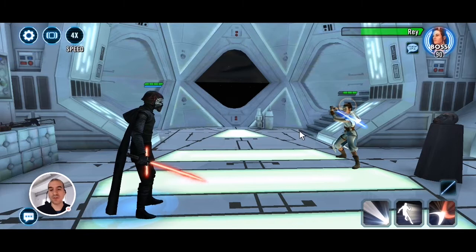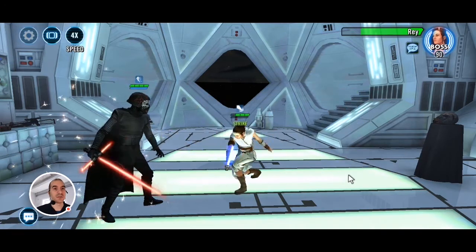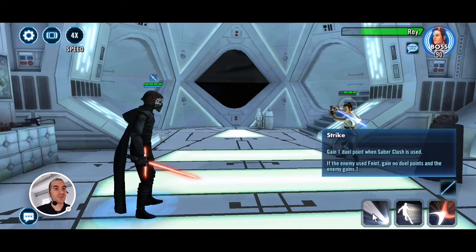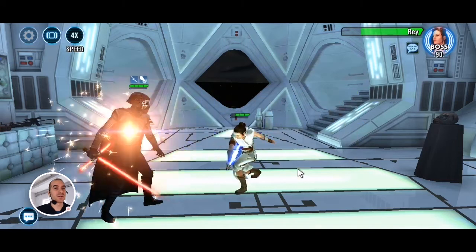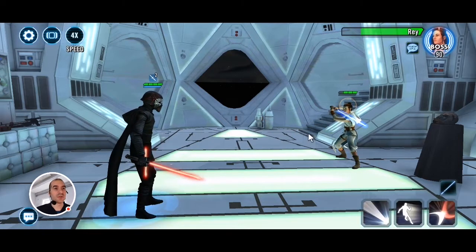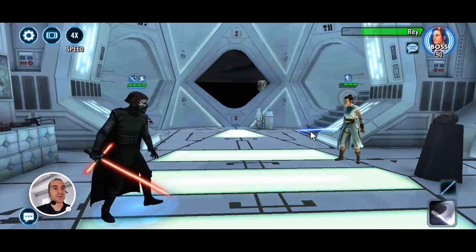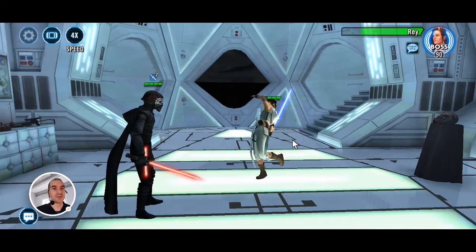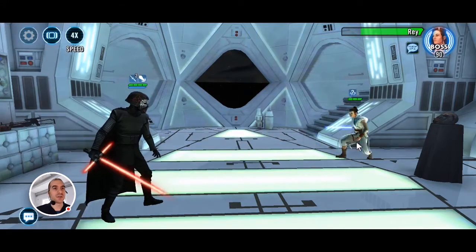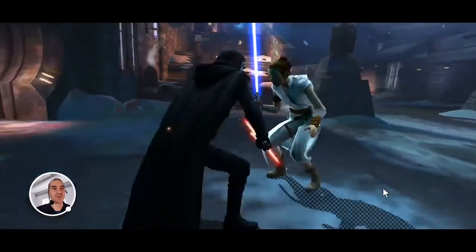Let's try again — starting with feint. We follow up with a strike. Two points for me. Then for the third move again they say use parry, so I use parry. And then use strike as the last one. The enemy misplayed on the last one again — interesting. And there you go, I won the second one.